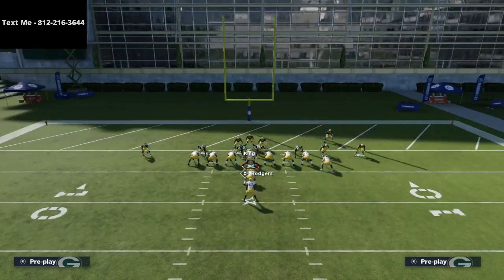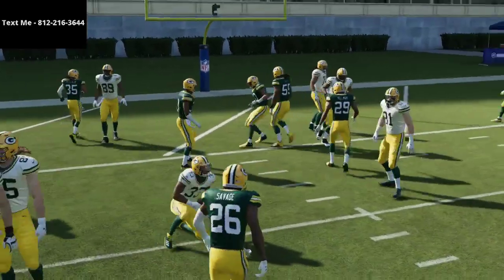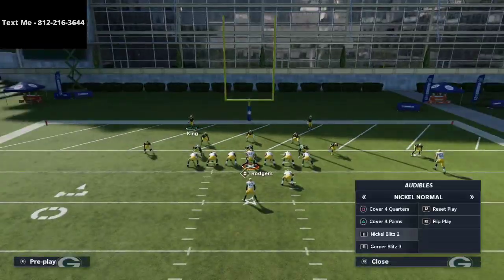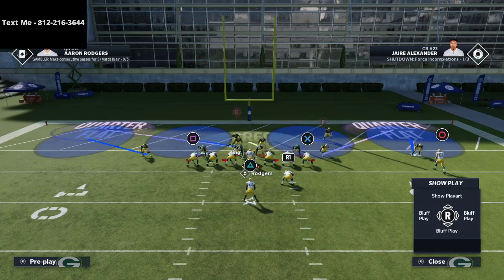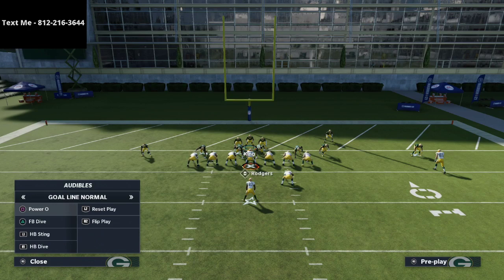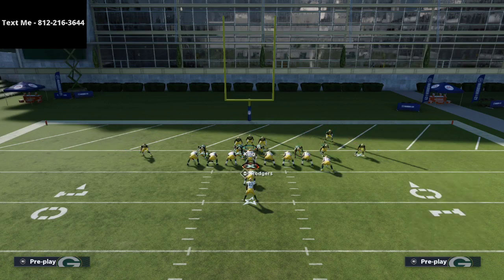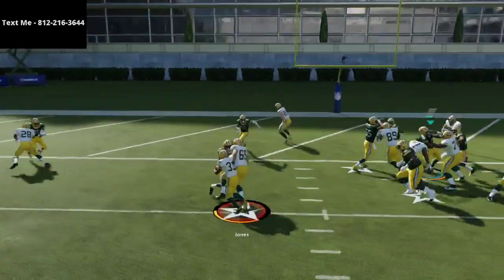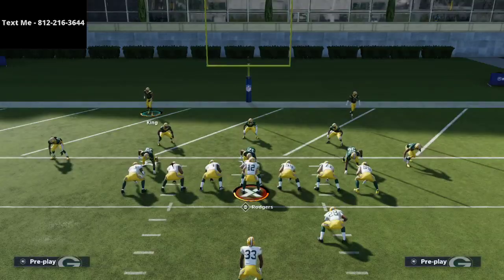What if they run power O weak? It's not a bad call — we are a little more weak to that side. But when you click the right joystick in at the snap, that helps a ton with your gap shooting and run defense because it basically tells everybody to go to the ball carrier. If they flip on you — which is probably what they'll do — you'll see you still have it. The quarter flat comes out and plays that very well.